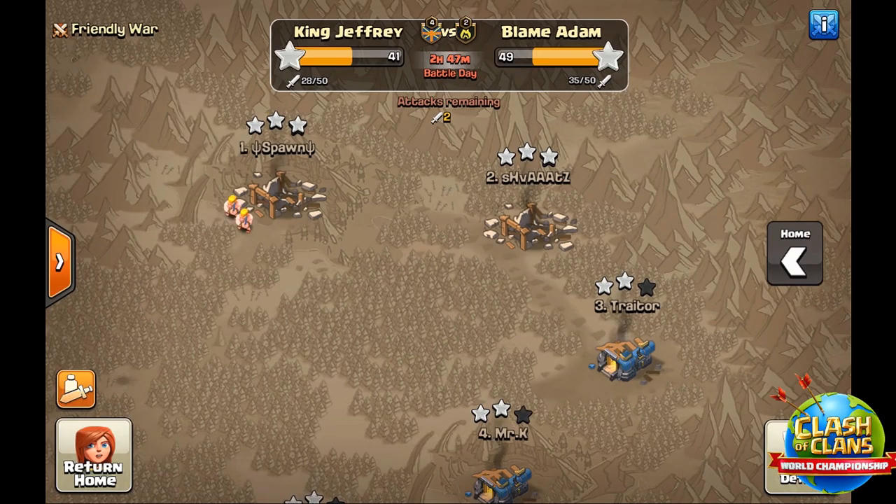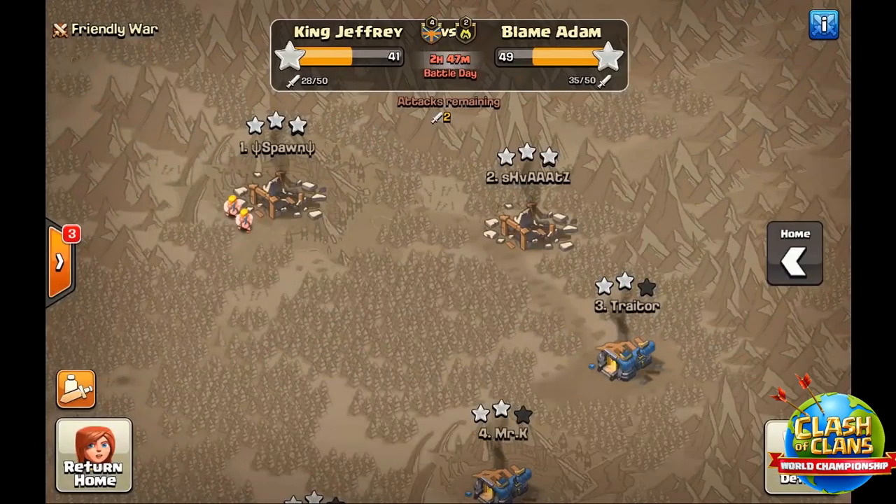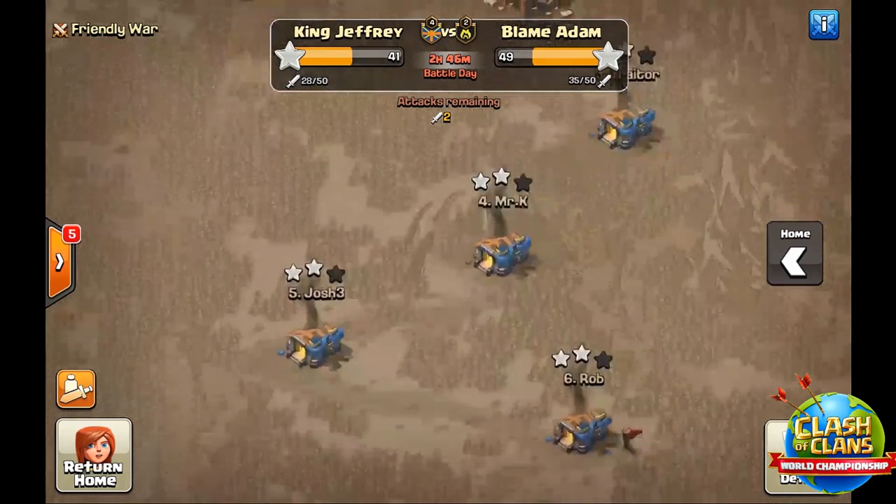Hello everyone and welcome to another Qashqlans video. Today we're going to be doing some attacks in the CWL Elite Division within King Jeffrey. We are doing a war against Blame Adam today. Current score is 5-6 and we have 7 more attacks than they do, so I'm going to try to use my contribution to get over the hump and get to 7 triples.